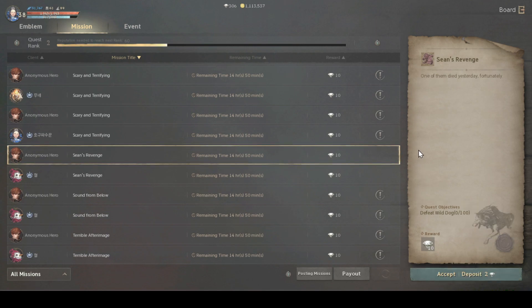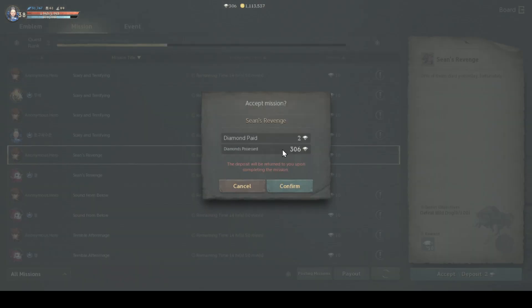We have some emblem quests that we can accept at this time. When you click accept, you have to deposit 2 diamonds. This is actually a very big problem for the free to play player, because free to play players usually do not start with any diamonds at all — zero diamonds. So how can you get the 2 diamonds required in order to accept the emblem quest in the first place?